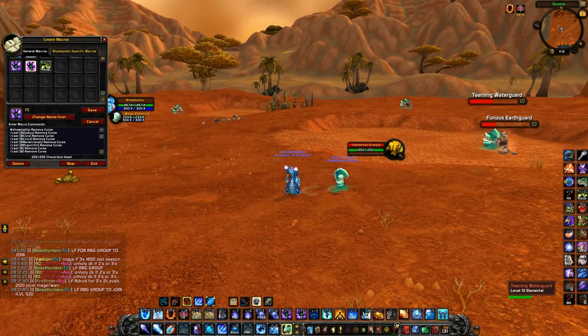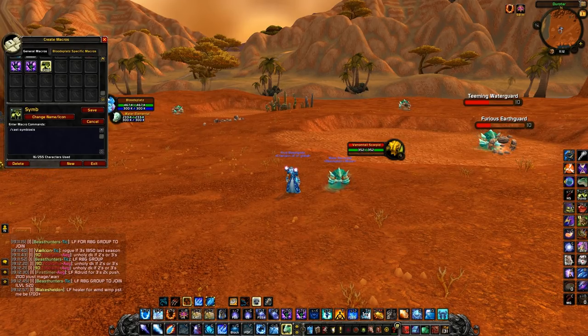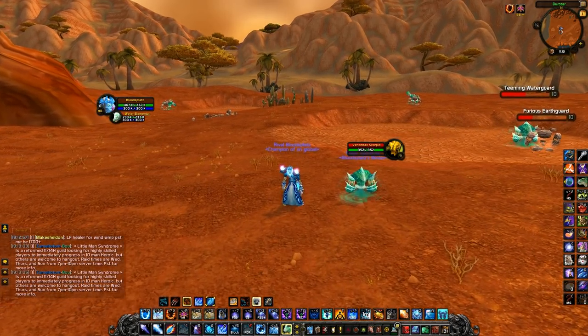The last macro is just slash cast Symbiosis. Whenever a druid symbioses me and I get Healing Touch, I just bind this macro to my bars and it becomes Healing Touch whenever I have Symbiosis, so I can cast it.